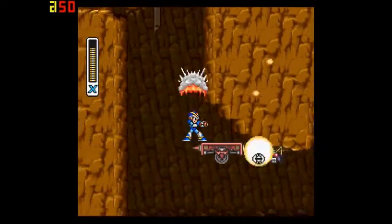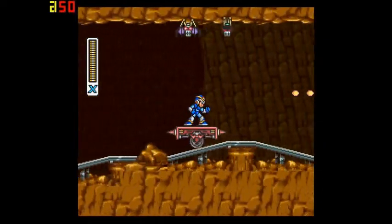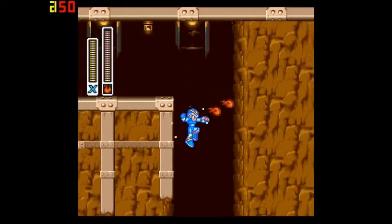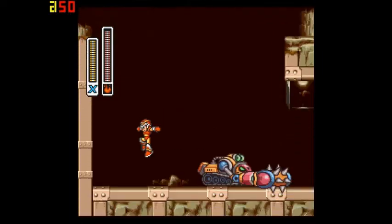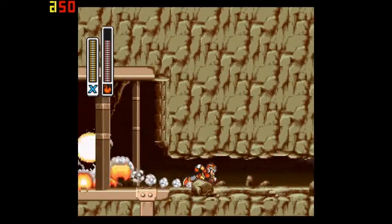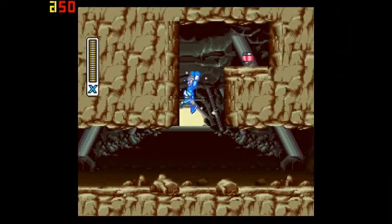Now, there is a secret in this level which I may or may not come back to. You can actually get the Hadoken from Street Fighter in this level. If you want to come back for it, it's kind of a weird little trick — not one of those fake things. I don't know how anyone ever figured it out, but you can jump into a certain pit five times.